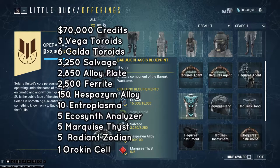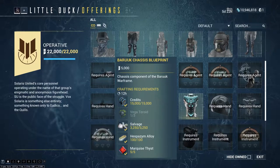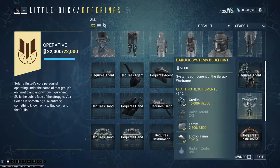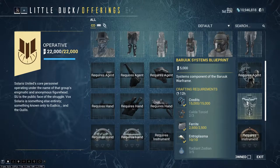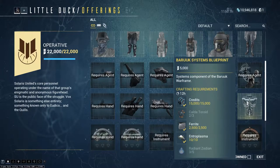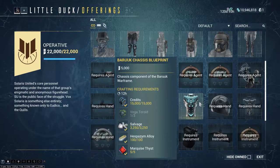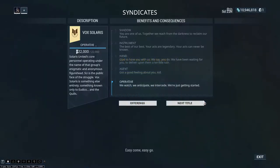While you're doing the mining, you're gonna need five Marquise Fists. That's why you need max rank with Solaris United — the Marquise Fist is obtained at the final rank, so you need to rank up to get that. You're also gonna need five Radiant Zodians, which you can get from mining as well. So basically you've got to do a little bit of mining, a little bit of fishing, and then some Toroid farming.